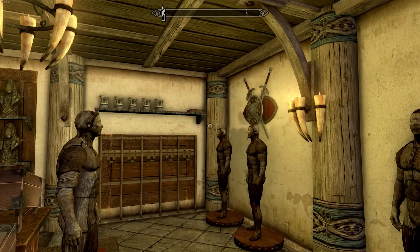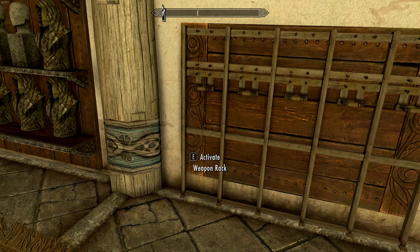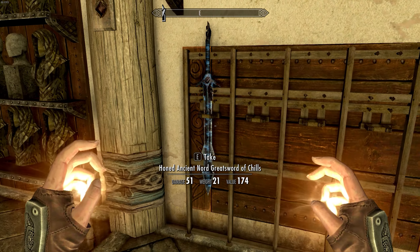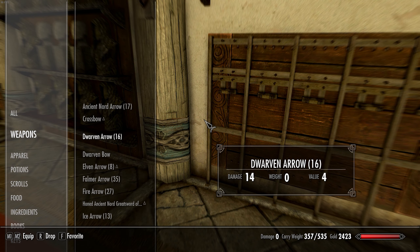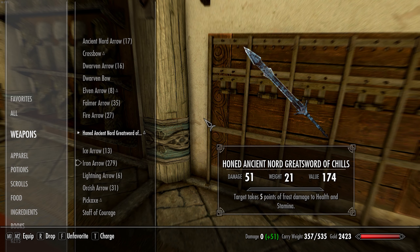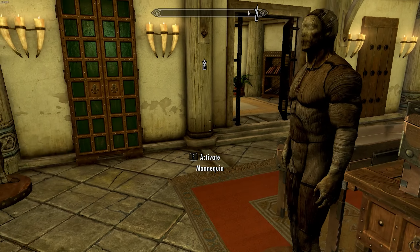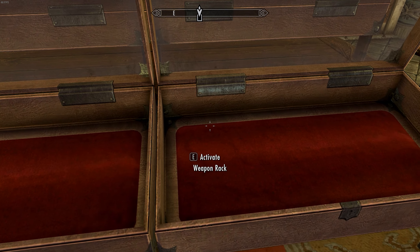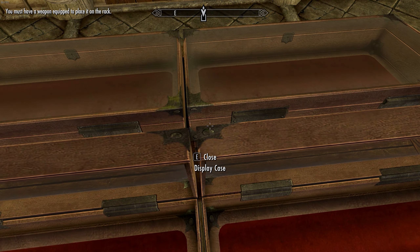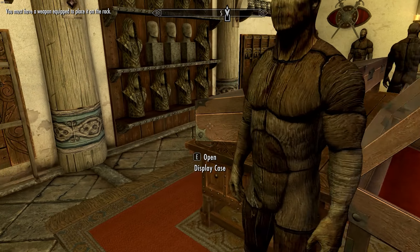Oh, I like this - a weapon rack! Place currently equipped weapon. That's actually cool. Of course I just need to re-favorite it now. Display cases - I know about the display cases, I cannot actually use them. You must have a weapon equipped to place it in the rack. Oh, these are weapon racks - cool.